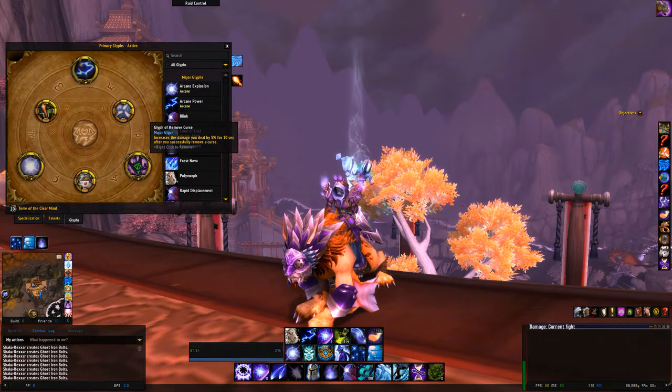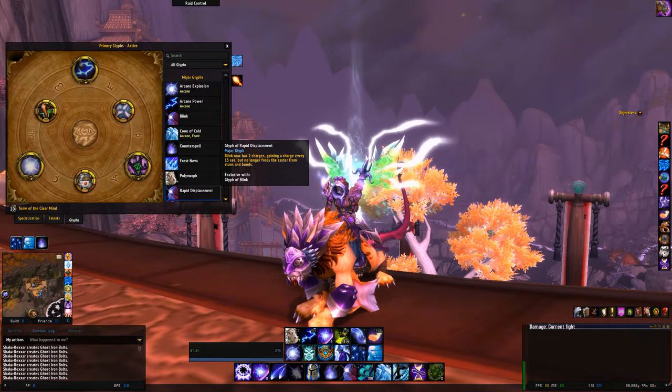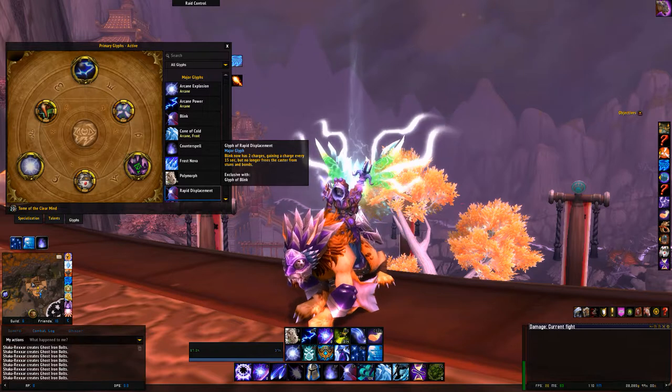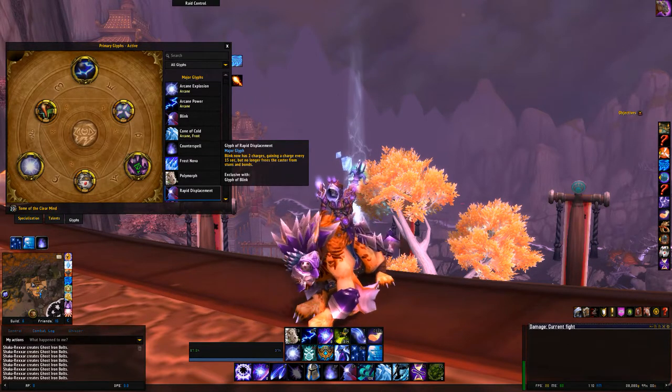If you don't use glyph of Remove Curse, I would recommend Rapid Displacement. This gives you 2 charges of Blink instead of 1, but it does remove the ability to blink out of stuns and bonds. For example, on Malkorok Mythic when you get Rapid Displacement and you're stuck in place, you can't blink out of it, whereas normally you would be able to. But with this glyph you can blink twice — it's really good for raid awareness and covering a huge amount of space in no time at all.